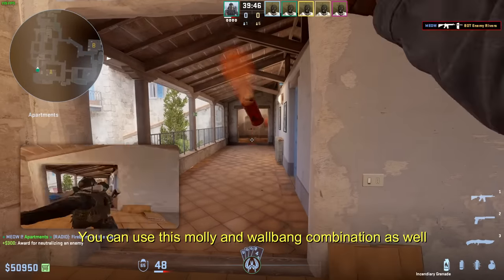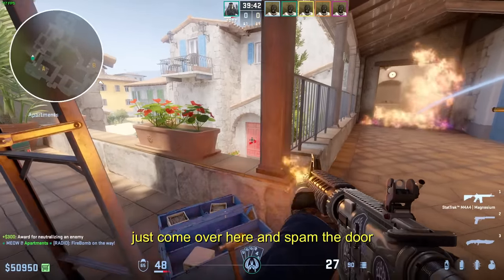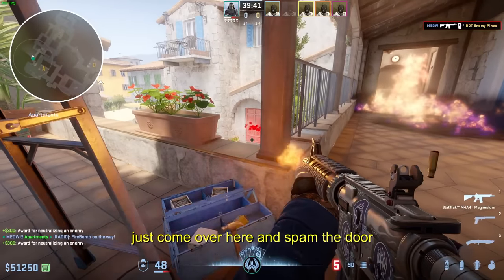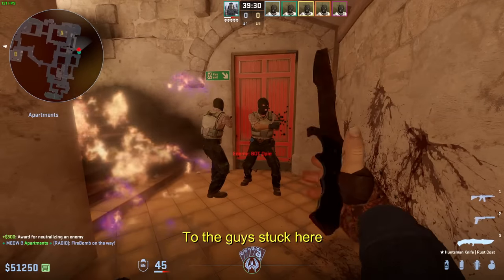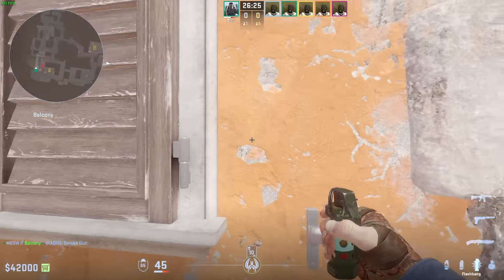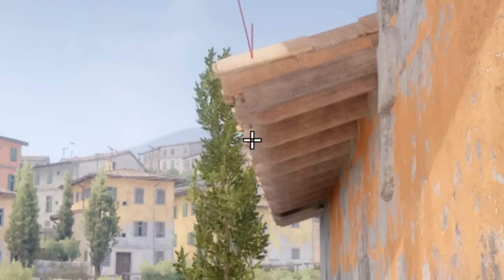You can use this molly and wallbang combination as well. Let's come over here and spam the door — it will do a lot of damage to the guy stuck here. Also, if you find you're stuck over here, just come down and do a simple left click throw.